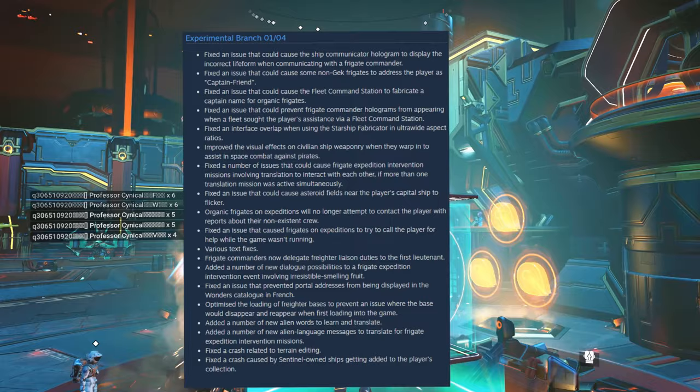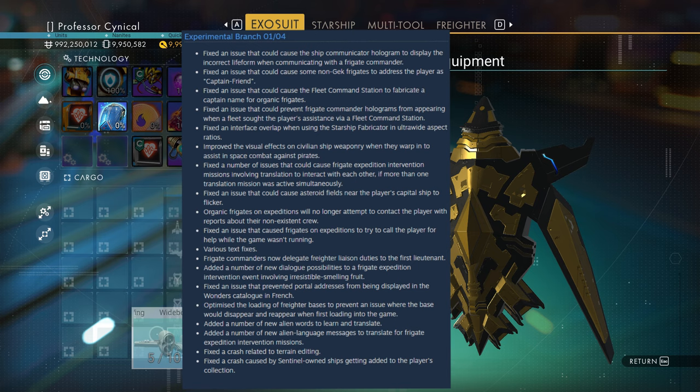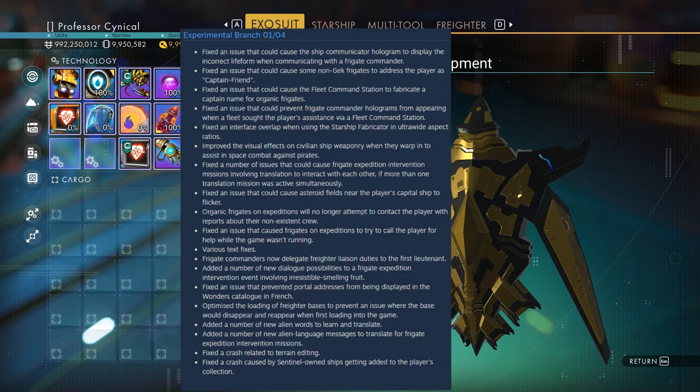Ladies and gentlemen, that was a lot of fixes coming to every platform — consoles, you name it. A lot of it seems to be related to frigates and commanders. Whatever these issues have been since the Orbital update, they are now being solved. If you have any of these issues, they will be getting fixed and pushed to your platform very soon. A big congratulations to the team for squishing these bugs.